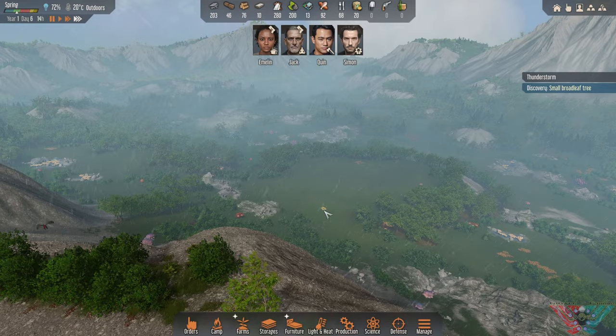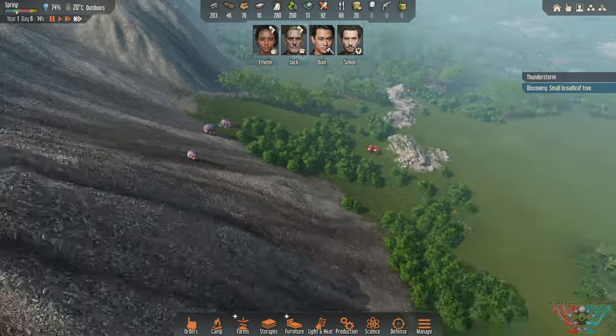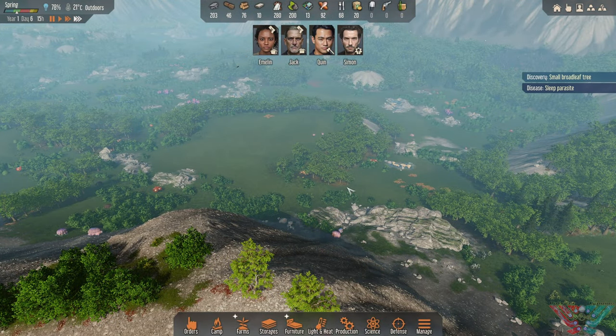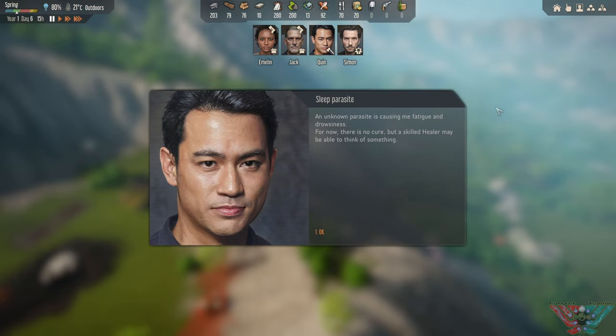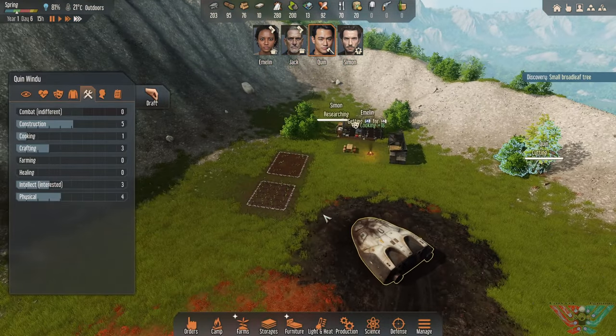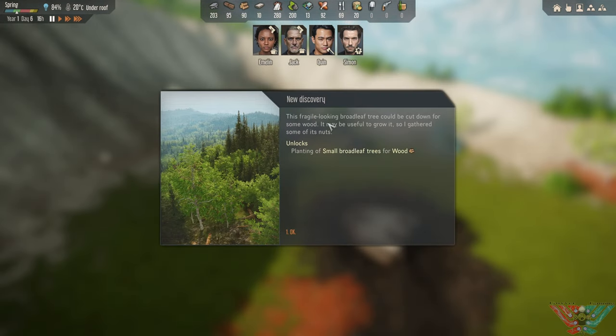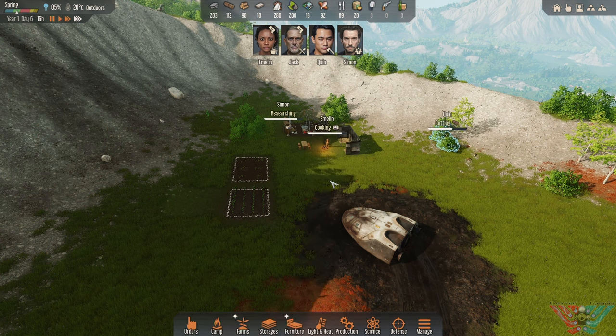That down there just looks so good for building. I don't know — you're going to want a big flat area. Sleep parasite — an unknown parasite is causing fatigue. And there's no cure, but a skilled healer may be able to think of something. Well, damn. This fragile looking broadleaf tree — can we cut down here for some wood? It may be useful to grow it. Didn't know you could gather knots from them.